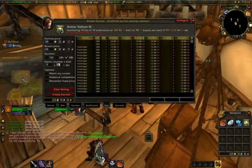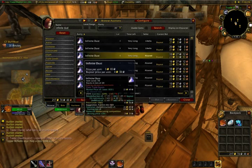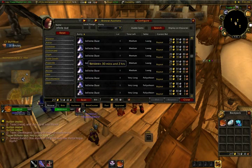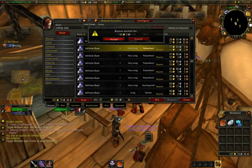So I'm selling armor vellums, got some more inks of the sea, had someone else make me some more. Found a few Infinite Dust which were pretty much a steal — threw three of them up on the auction house. And here I'm looking and finding some stacks of 20 for rather cheap, a few gold under market price.